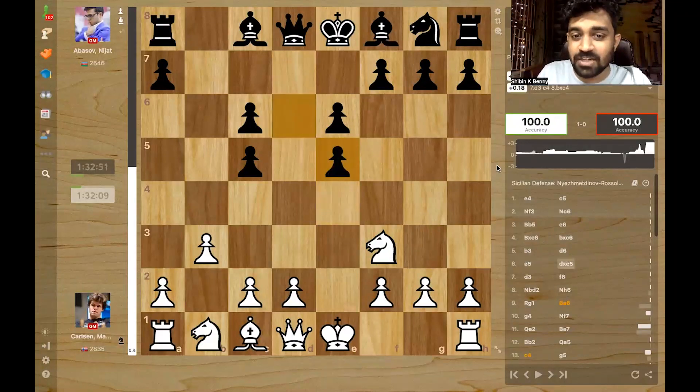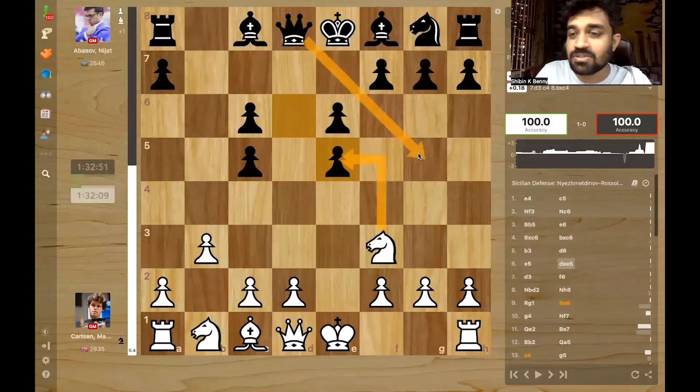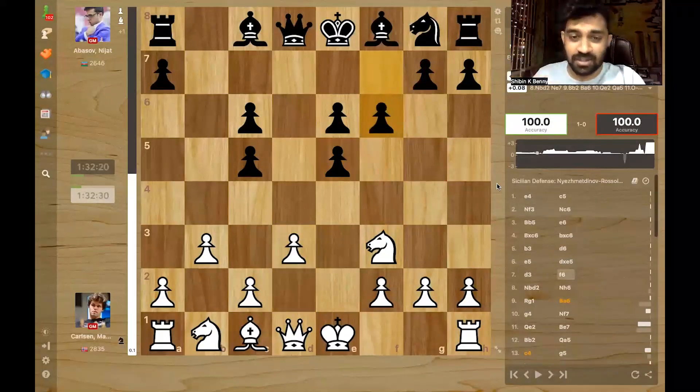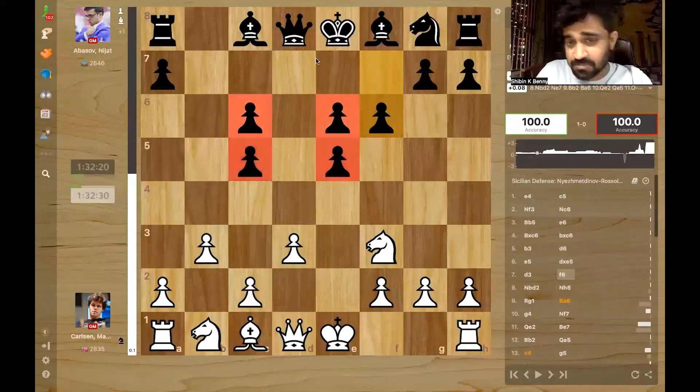A nice little pawn sacrifice because after takes, Magnus doesn't take back. The game would be very tactical after queen g5, because g2 hangs and the knight hangs. If you take there, it becomes bad for white. So Magnus plays d3, controlling g5. Now this is a way to get back the pawn, but Abbasov plays f6 — taking over the square of the knight.